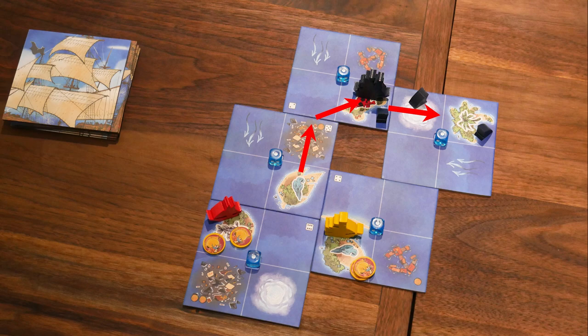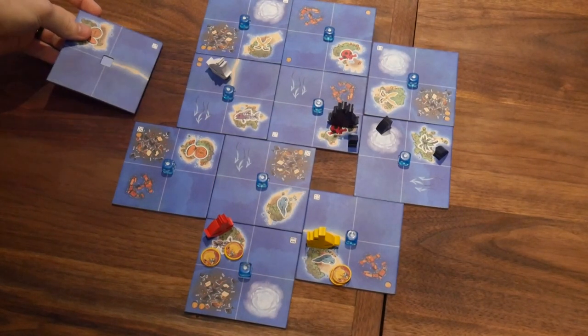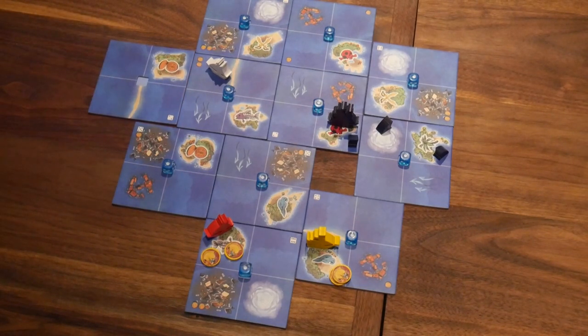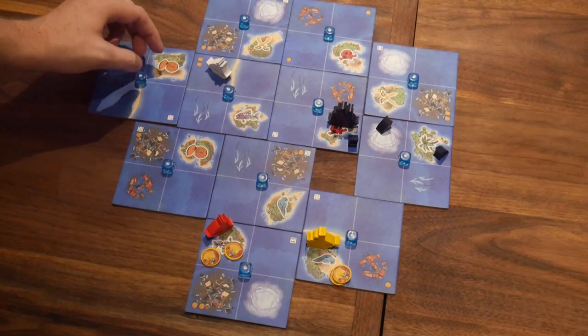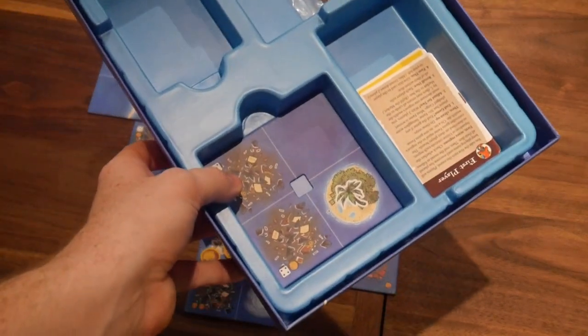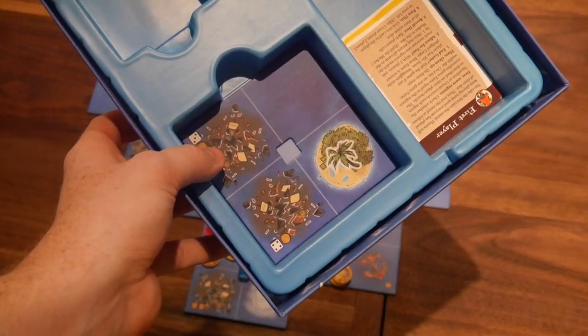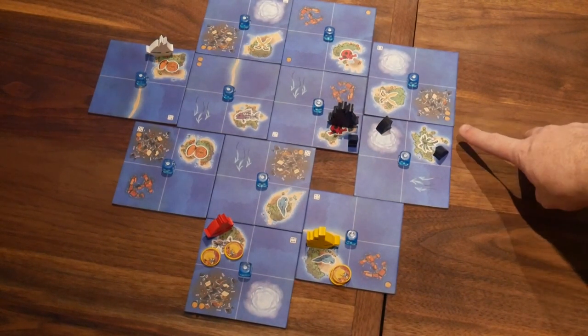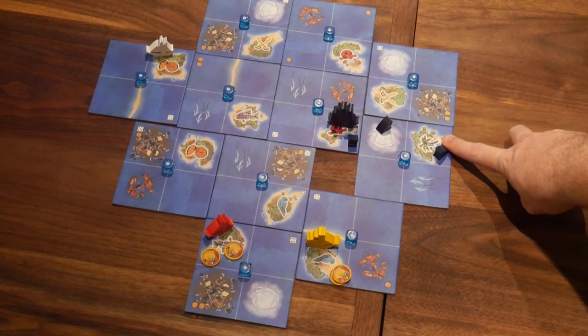Keeping everything close is going to help you be more flexible later in the game. Figure out which island suit is not in play as soon as possible. Every game, one island tile is taken out of the game, and there are two islands of each suit type, which means one suit is going to be harder to deliver to, as it only has one location. Figure out which island this is quickly so you can avoid taking too much cargo that needs to be delivered there, as having two delivery options for a suit gives you much more flexibility when plotting a course.